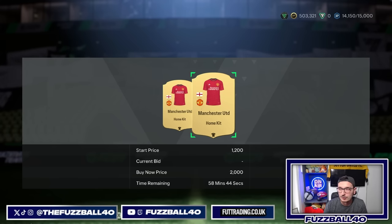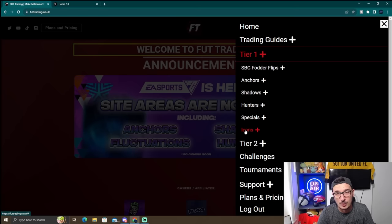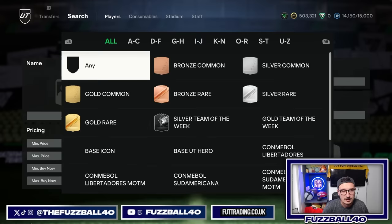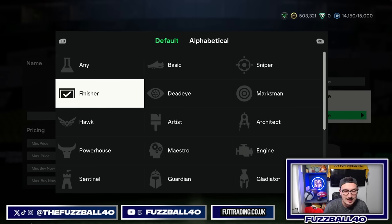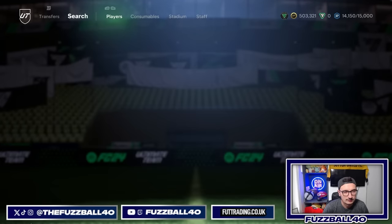Every single method you see here we have on the website. On Tier 1 we've picked out all the best anchors, shadows, hunters, specials, and icons — we cover every single one. You guys don't have to do any of the hard work because we find all the stuff for you. Moving on to where to put your next coins: I'd be putting them into chem styles. Shadows, hunters, and anchors are what you want to focus on. Let's go anchor, gold rare, and see what we've got — probably around 900 coins.